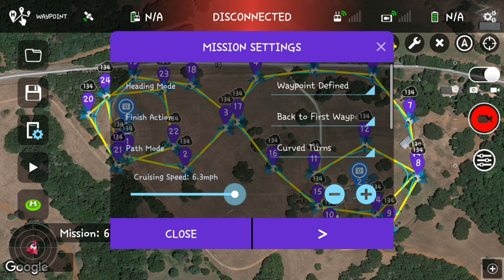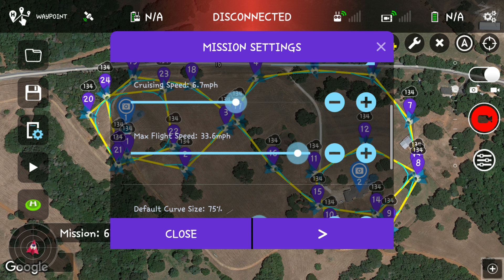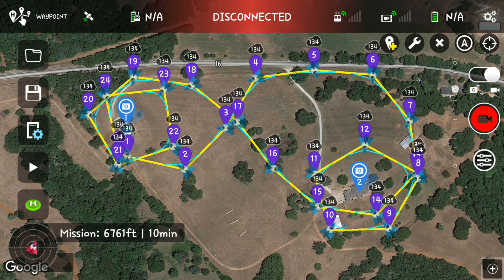Let's go into our mission settings on the left. Heading mode is waypoint defined, finish action is back to first waypoint — which I already drew it out like that anyway. Cruising speed I'll set to about 10 miles an hour. Rotation direction is managed, and the default gimbal pitch mode is focus POI. Everything looks good, let's close that out.